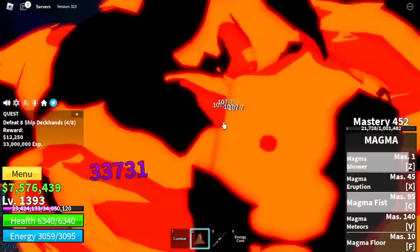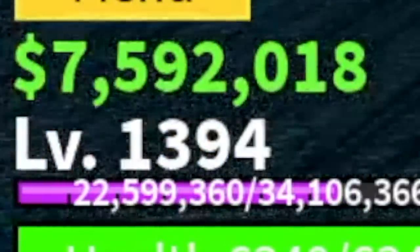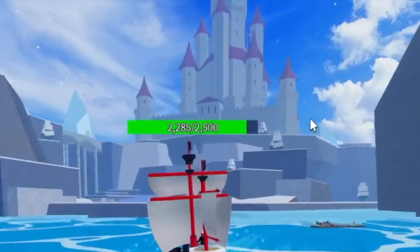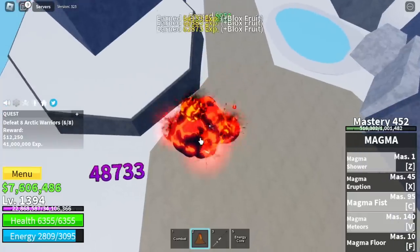Here at level 1,394. Let's check our stats: max Black Fruits, Defense 1,232, Melee 500. Next up, Ice Castle — target Arctic Warriors only. We're gonna grind here until 1,400.